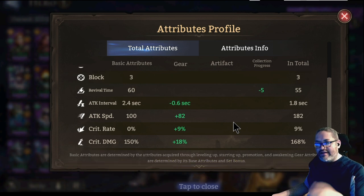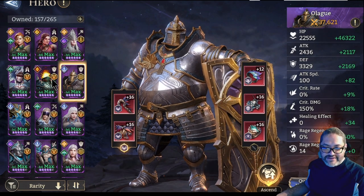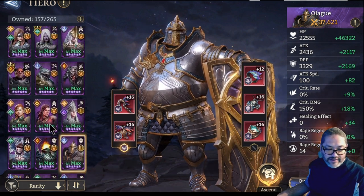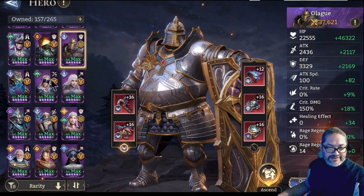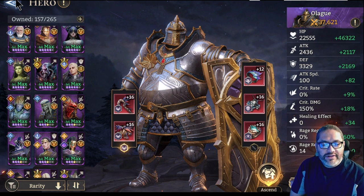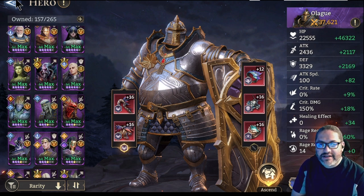Remember, if you bring Volka in and she's doing basic attacks, everyone is healing from that as well — that benefits your whole team. I even forgot to roll one of Oleg's bangles up to level 16, and he still did a fairly good job with the stats he had. That will pretty much do it for this presentation. If you have any questions, please post them down below, and if you liked and appreciated the content of this video please hit like and subscribe. I'll see you all next time on another Watcher Realms video.